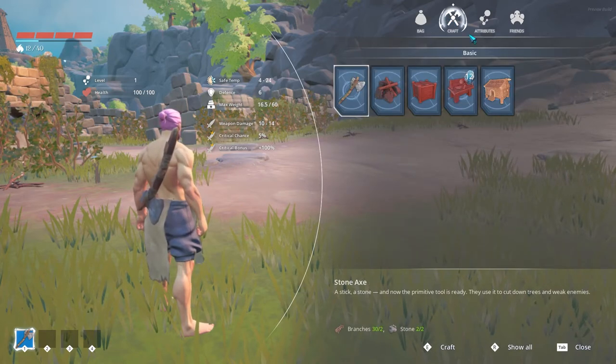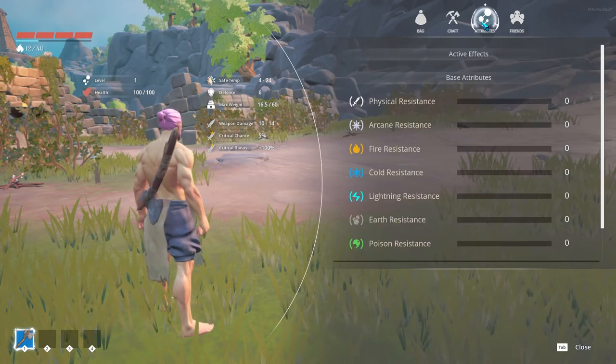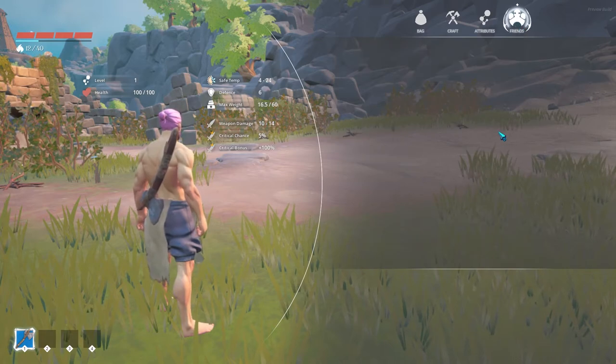The next tab is for crafting. This one shows you your attributes, which are not stats by the way. And then the last one is for receiving and sending friend requests to a player nearby in game — that one is very important, I think.